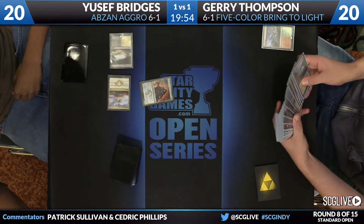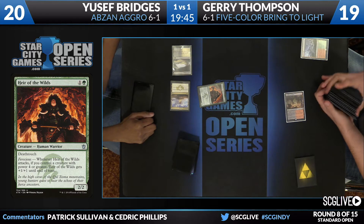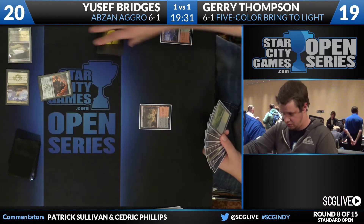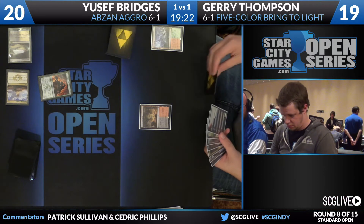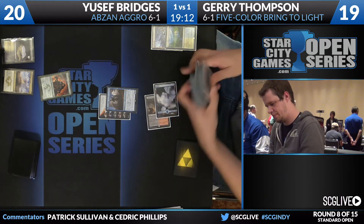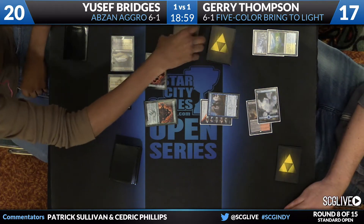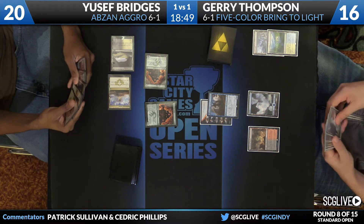There's the Wooded Foothills. Oh, there's Heir of the Wilds — that's a good start, a little bit more aggressive than the Hangerback Walker. Thompson going to search up a Smoldering Marsh with the Wooded Foothills. It's another card that's been hanging out for a little while. Good two-drop, actually pretty easy to cast. You want to build three and four color decks with a core color or two, splashing a lot of different stuff. You want a lot of single mana requirements. Heir of the Wild seems great, and a lot of the cards you're splashing for are going to turn on Ferocious. There's Jace — Basic Island on the way.